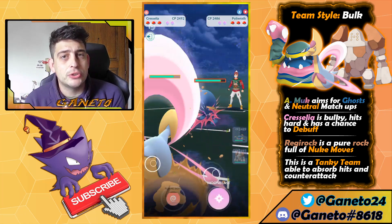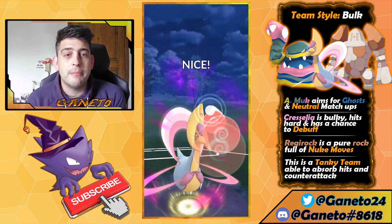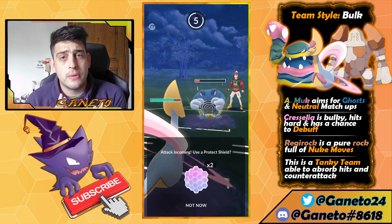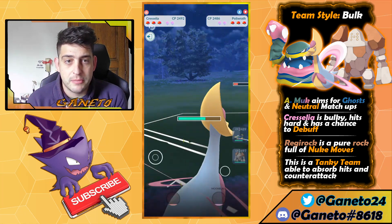I do not recommend Gunk Shot or Poison Jab because those moves are not gonna fit well in the meta. But overall you can still go pretty hard on your opponent with Dark Pulse, Snarl, and of course Sludge Wave for that finishing move on those charmers.